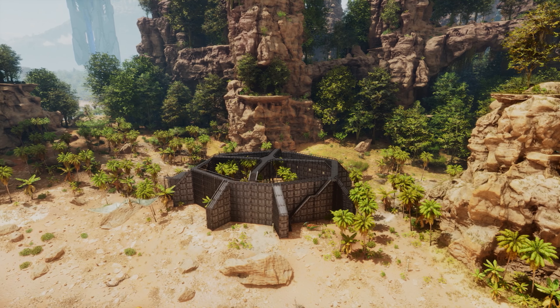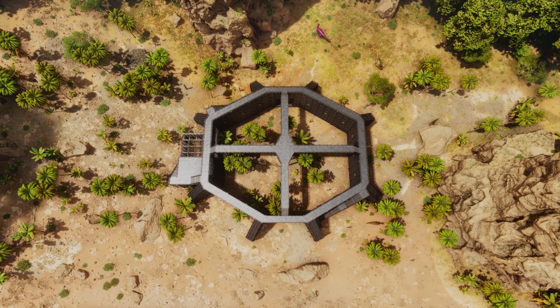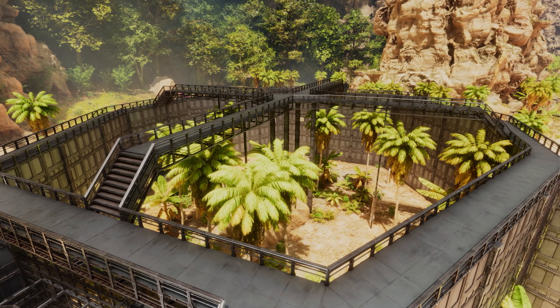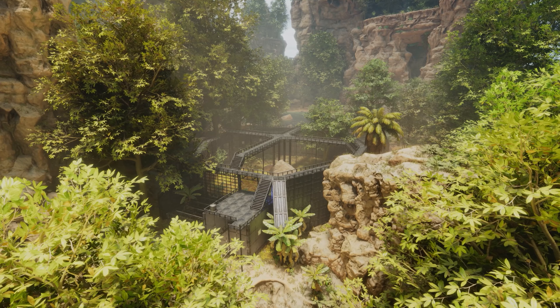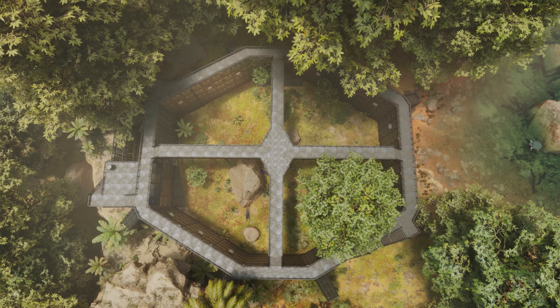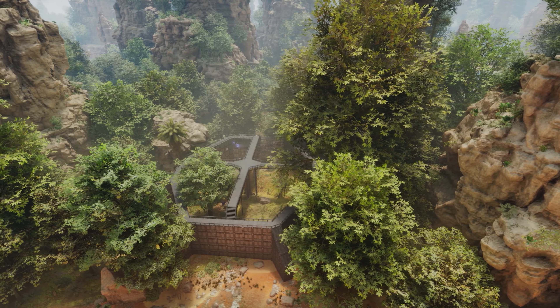You can follow this whole build guide for this size, but if you need it to be bigger because you want more tames in there, you can just make the sides longer to get a bigger pen. Any dino that fits through a normal dino gate will be able to go inside of this design. You could scale it up even more for a behemoth gate, but then it starts to become very, very big indeed.